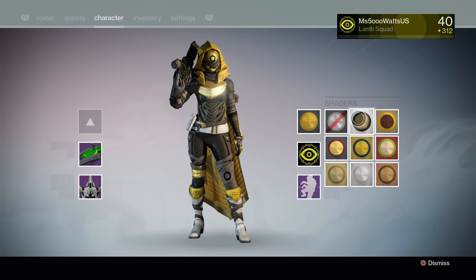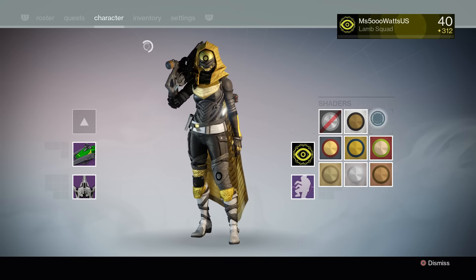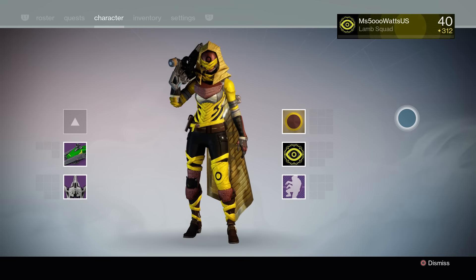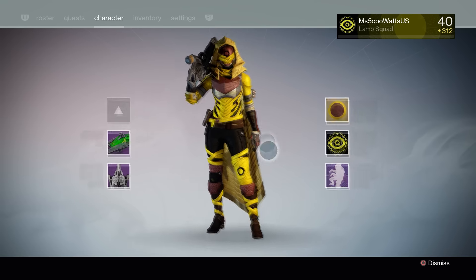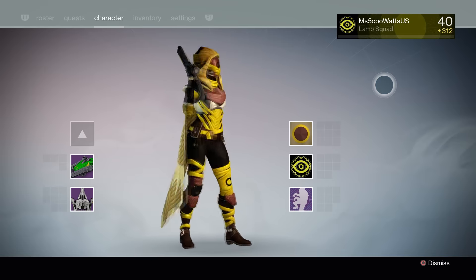Then we have Aru's Passage, which is the Trials of Osiris shader, which of course looks good. We then have Undercity, which I think looks amazing. I'm sure a lot of people are going to tell me it's very ugly, but I just love how black this black is and the yellow just looks good. I just think it looks cool.